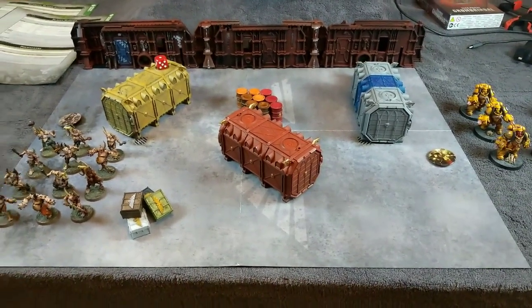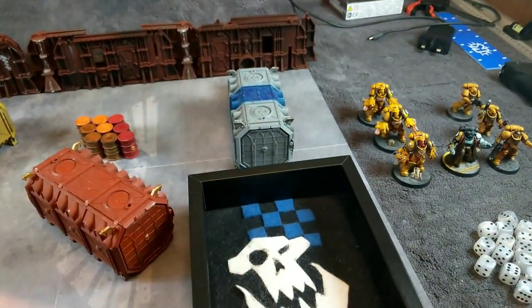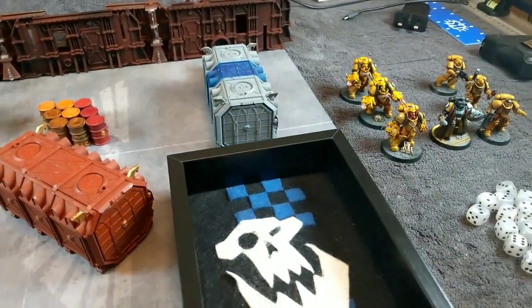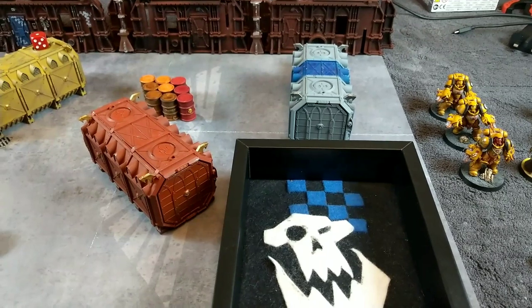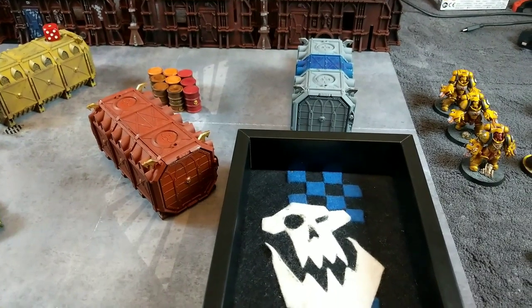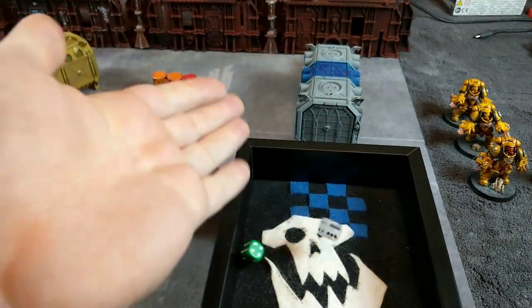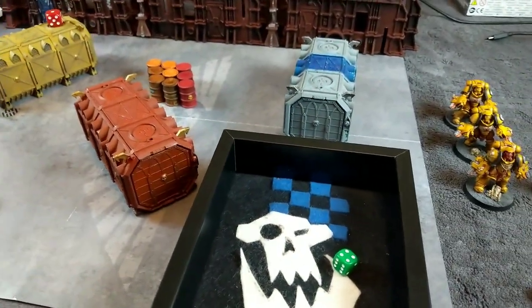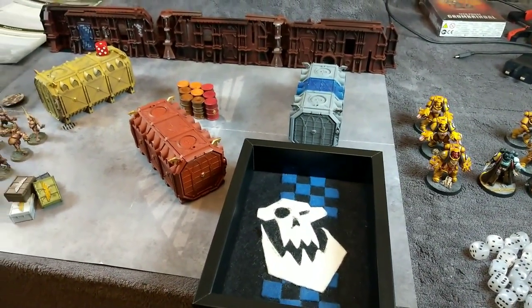I'll now roll to see who deploys first and then we'll see who goes first. I'm going to film this mission a little bit differently since there's a morale phase to remember - I'm less likely to show the movement phase and charge phase in as much detail. The green dice represent Death Guard and the pearlescent dice are the Imperial Fists. It's a draw on the deployment roll - the Death Guard will deploy first.